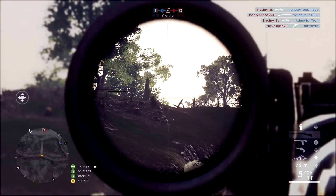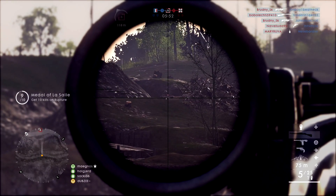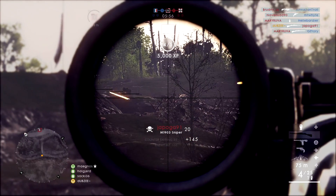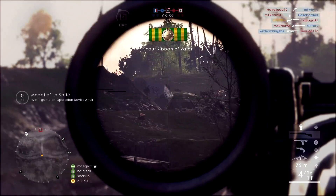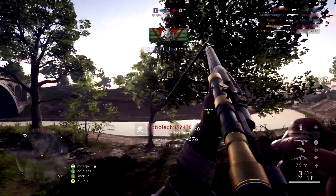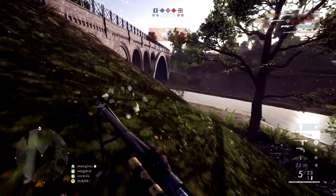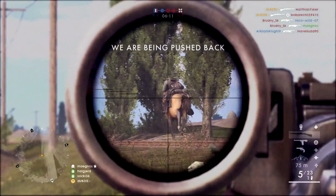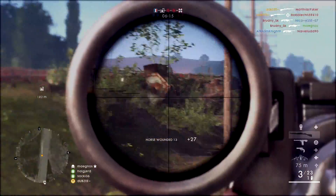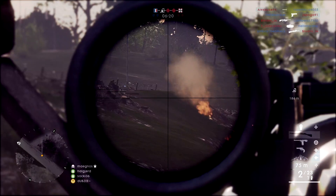We're on to the final rifle now, which is the M1903. This is the rifle that will be perfect for those long distance snipers. The sweet spot for this gun starts at a massive 98m and reaches out to the longest distance. This is the rifle you'll want if you want to lay down high up in the hills and try to hit those long distance shots — if being a proper sniper is the style you want to play, this is your rifle. To get the best out of this gun, you'll want to rank the scout class up to level 3 and purchase the Sniper variant to get that high powered long range scope.